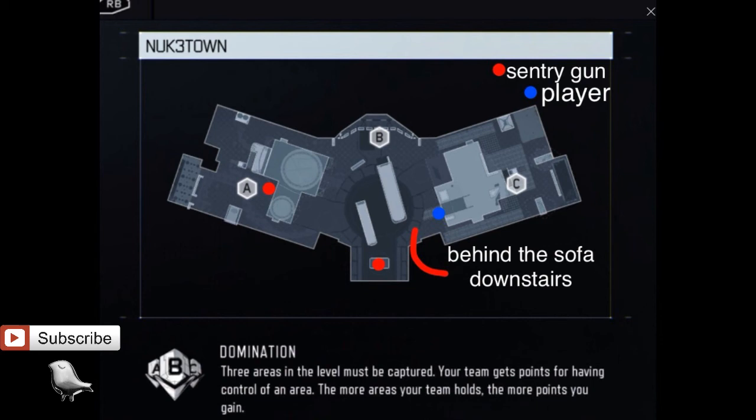Downstairs behind the sofa is the best place to go to spawn trap, mainly because you can always aim down sights right at where the enemy actually spawns and just spray them down while they spawn. That's all for today's video, guys. Thanks for watching. This is Big OJ, and I'm out. Peace.